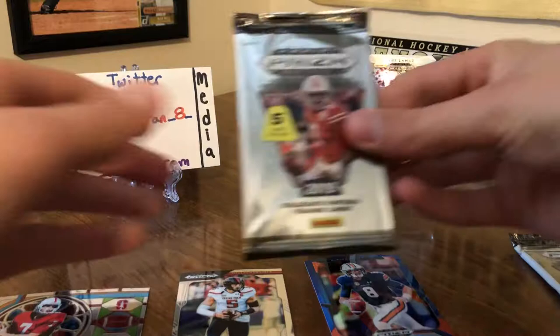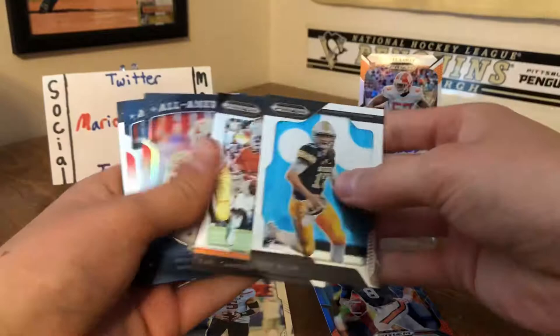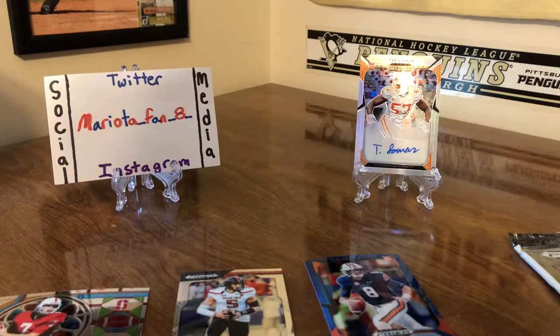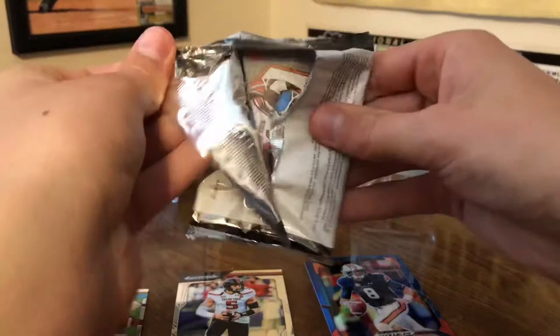Fifth pack here, got one more left after this. We got a Josh Allen, Earl Campbell, the Peyton Manning again all-american card, Anthony Miller, and a Troy Aikman. I'm getting a lot of Peyton Manning cards it looks like — let's see if we get one in this last pack.